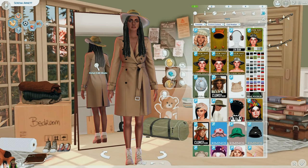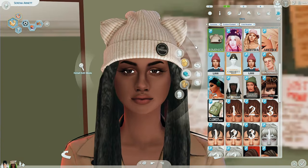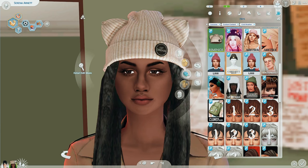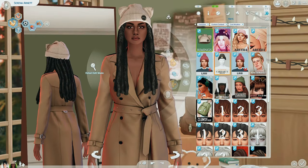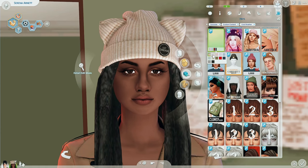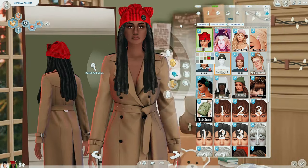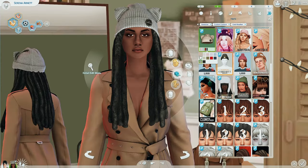This is the Cat Beanie by Rimmings. It does have English writing on it, so if that's not your thing, skip it. It's a little alpha at the top, but I don't care — Rimmings is amazing. The swatches include light pink, pastel colors, dark colors like black, dark green, and dark blue, and a bright red one which is very in-your-face. I prefer the lighter colors. This is the Cat Beanie by Rimmings.